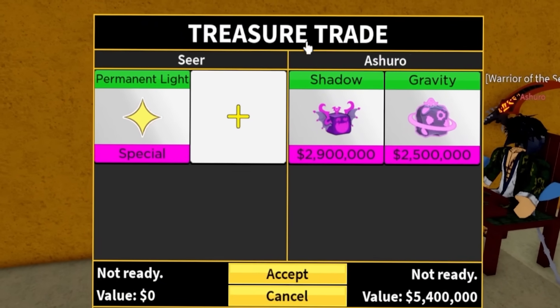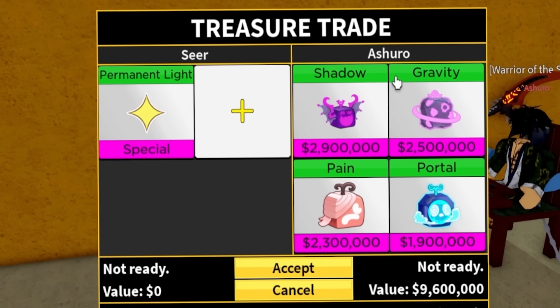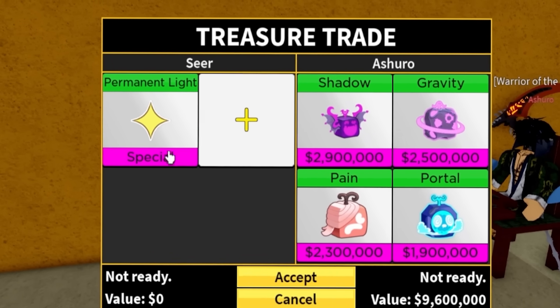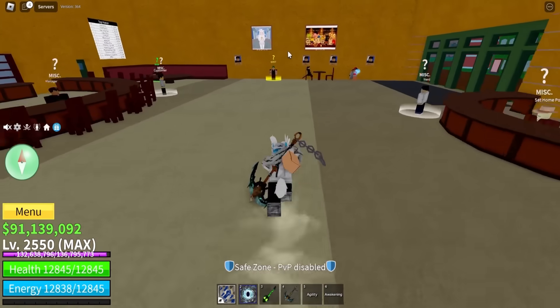I'm in my next trade. We got shadow and gravity — two mythical fruits. Then pain, portal, gravity, shadow. For a permanent fruit, that is a little low. It's definitely worth 1,100 Robux, so that's definitely not what I'm looking for. Let's see what this next person has.